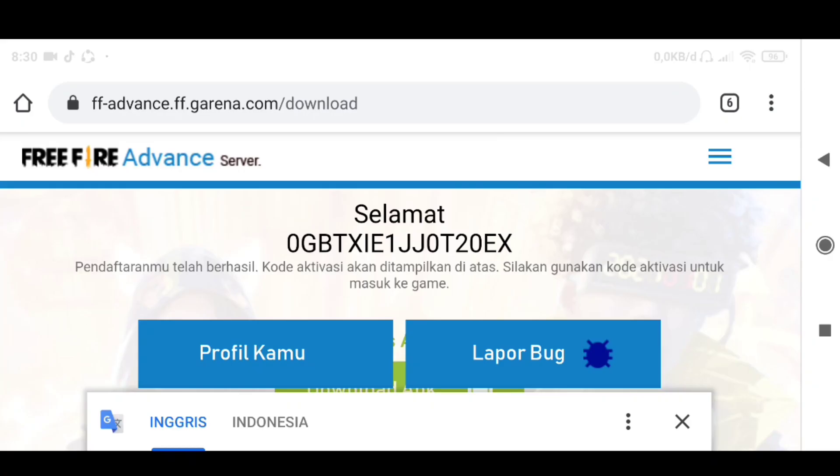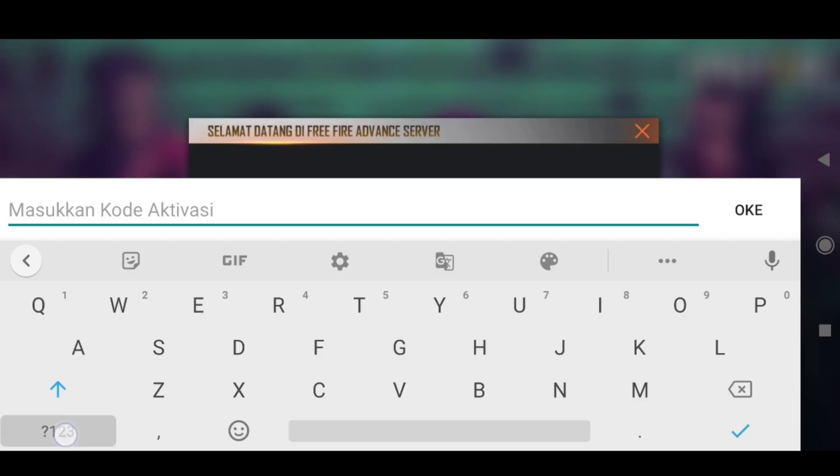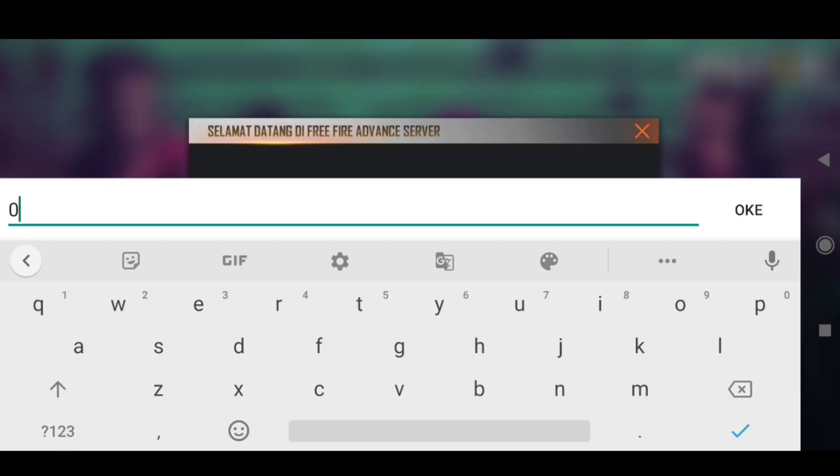Jadi caranya pakai akun baru. Ini kita masukin dulu kodenya. Mantap. Tapi 1 kode itu untuk 1 akun, jadi gak bisa dipakai akun lainnya. Kalian wajib punya kode sendiri ya. Ini kodenya, salin dulu.